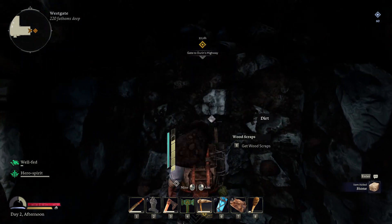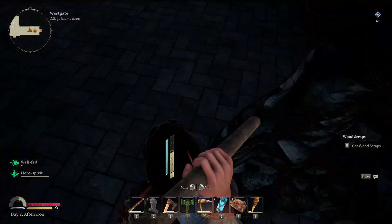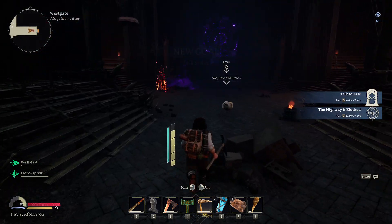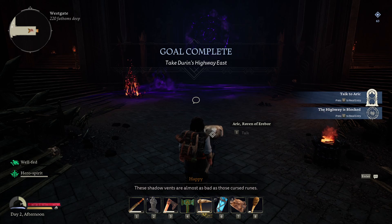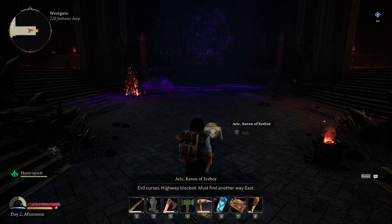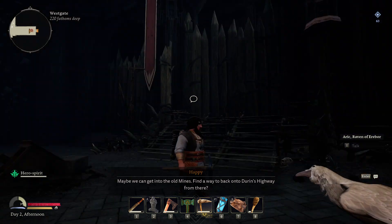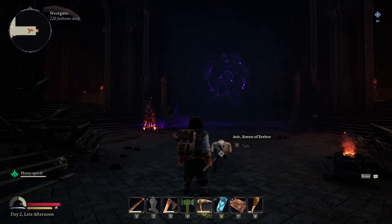Let's try to get to Durin's Highway. This doesn't look great. These shadow vents are almost as bad as those cursed runes — evil curses, evil highway blocks. Must find another way east. Maybe we can get into the old mines and find a way back onto Durin's Highway from there. The mines are close — dig through, find where to dig through.